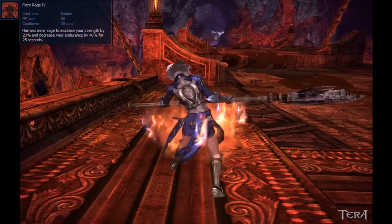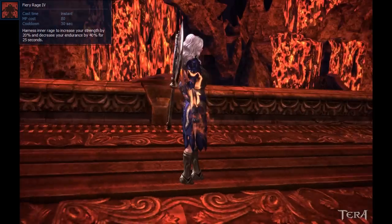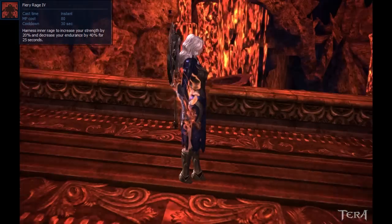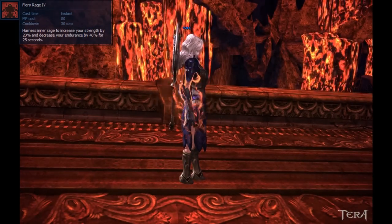Fiery Rage is your first DPS cooldown, but using it comes with a price — it makes you more vulnerable to attacks, so be careful when you choose to use it. It lasts 25 seconds and has a 30-second cooldown, so you can almost spam this skill and keep your strength up to keep your attacks hitting harder at a small mana cost. But try not to get caught with this up or you're going to be focused in PvP.